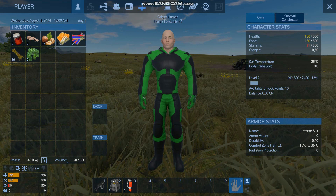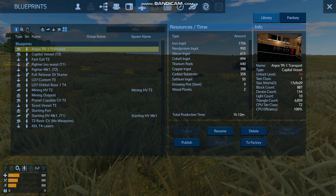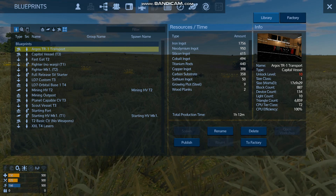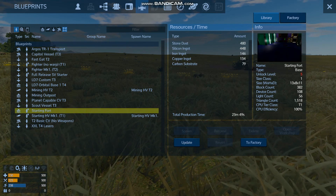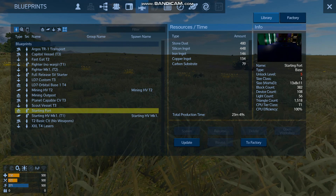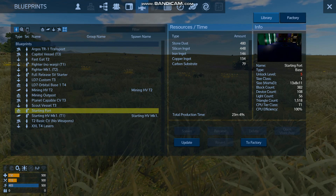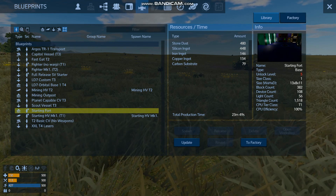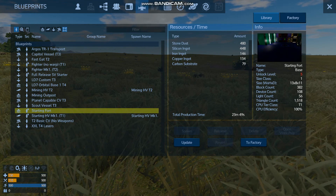Let's take a quick look at the templates. The CV starter requires 480 stone dust, 480 silicon, 146 iron, 134 copper, and 79 carbon substrate. I'm going to go gather all of this and get to level five in between now and the next episode. If you're looking forward to the series, enjoy Empyrean, and enjoy the video — be sure to like, comment, and subscribe. Until next time, this has been Lone Debater 7 and we'll see you next time.